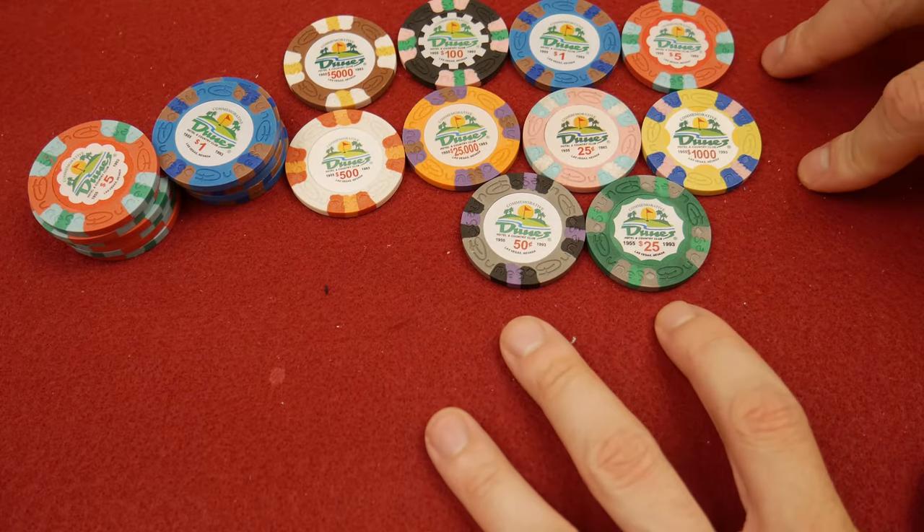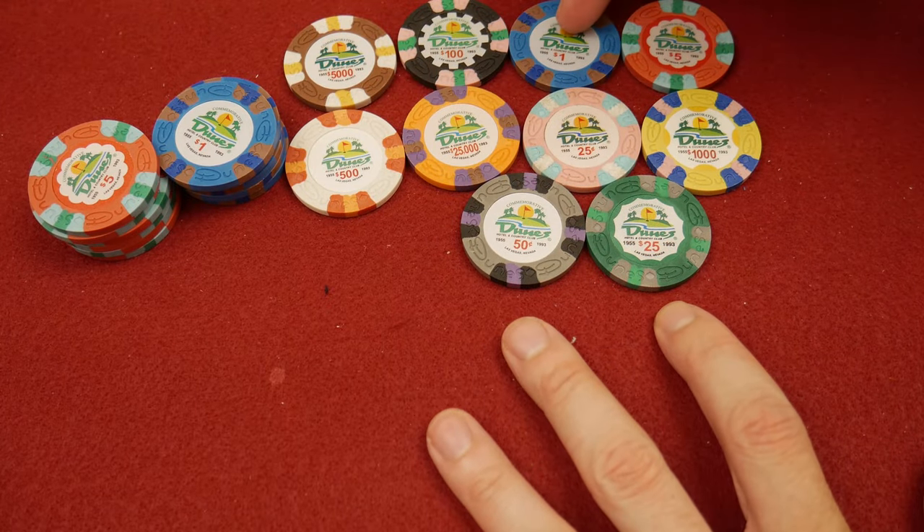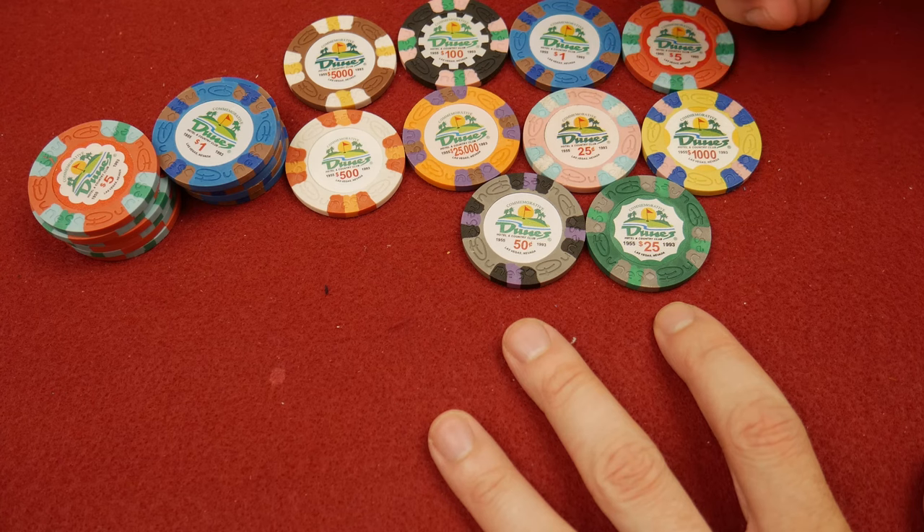Here's what you're getting. These are some of the denominations. You'll notice there's a blue one, a five. We'll talk about design here in a little bit.